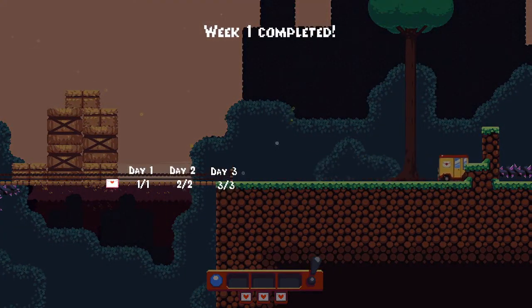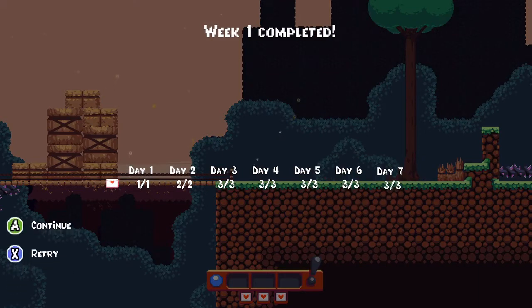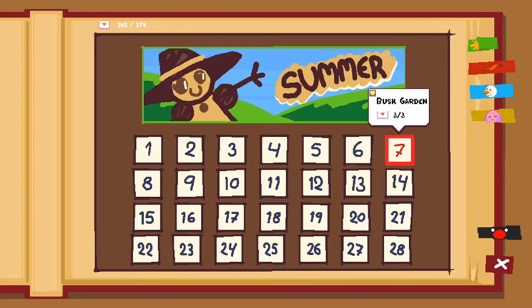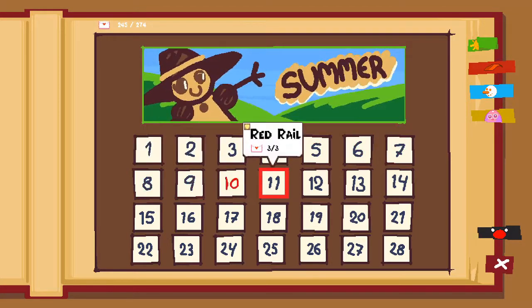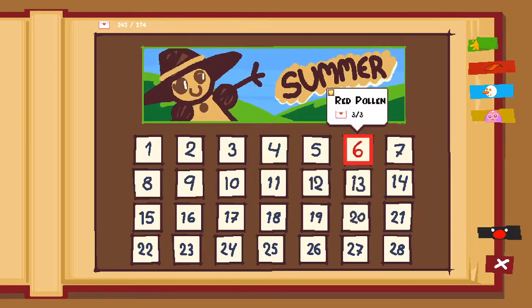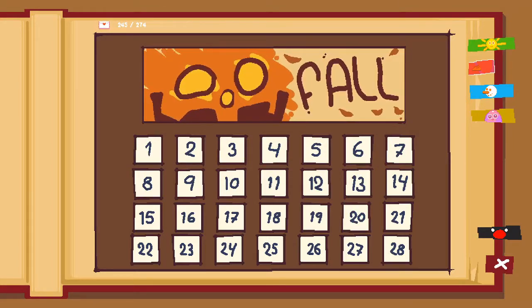Week one complete. As you can see, it gives you a recap of the letters you collected, and you can continue, which takes you back to the map screen. This is the calendar, which is like the level select. Let's go ahead and jump over to the second portion of the game.